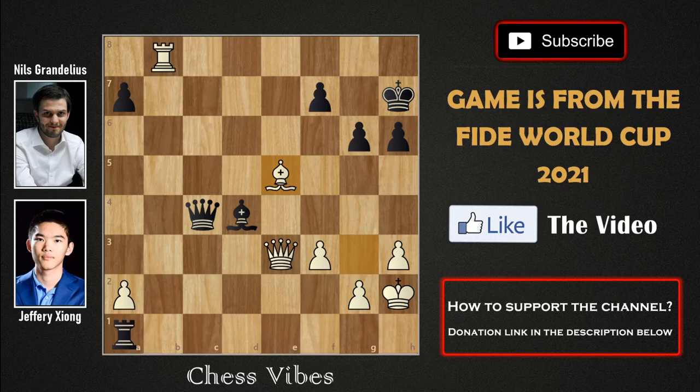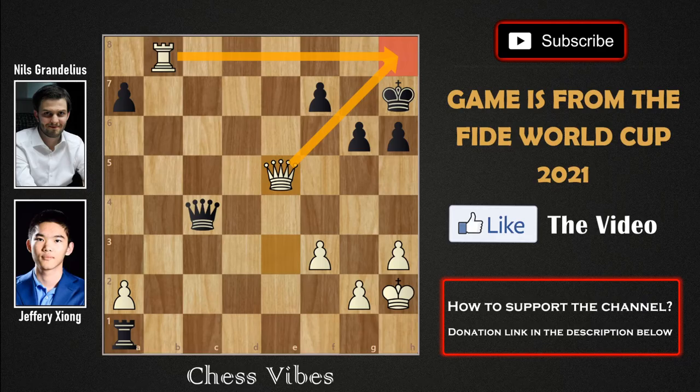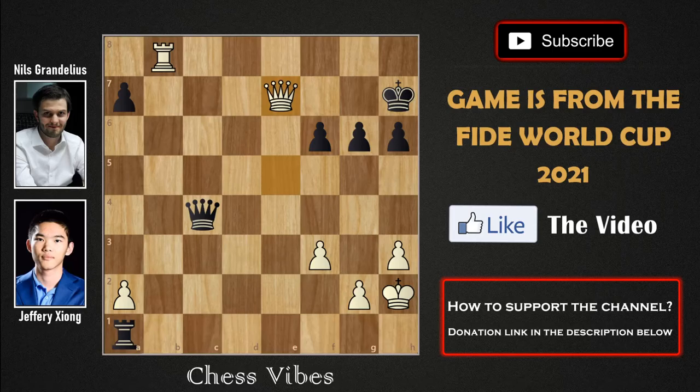White is saying: if you try to capture my queen, now comes rook to h8 and it's checkmate. Black is doomed — they cannot stop the checkmate on h8. So black decided to capture the bishop on e5 with a check, giving queen into e5. After queen into e5, the checkmate is unstoppable. Black can try something like f6, but it's still queen e7 check and queen f7, which is completely checkmate.